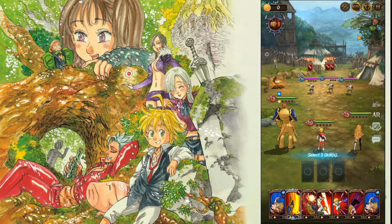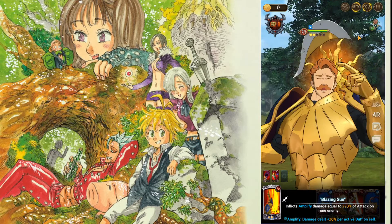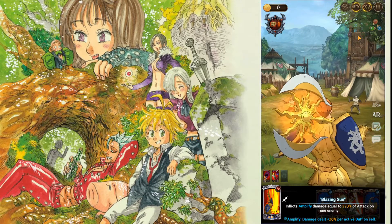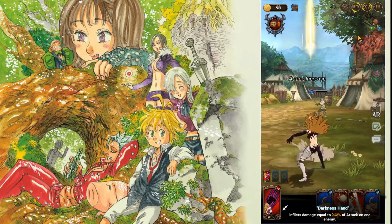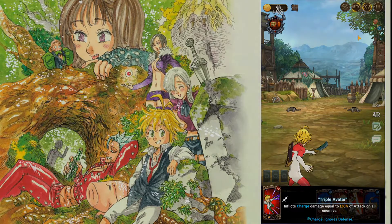Once ultimate moves are off the table, the next advantage to tackle is the closet advantage. In PvP, the equipment and enchantment advantage is neutralized, meaning that units should be on fairly even terms if they are max level and fully awakened. However, closet stats really mess things up.